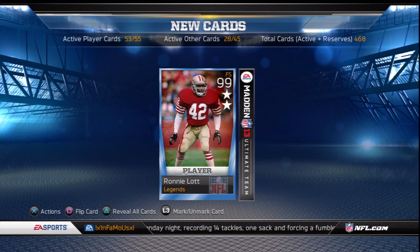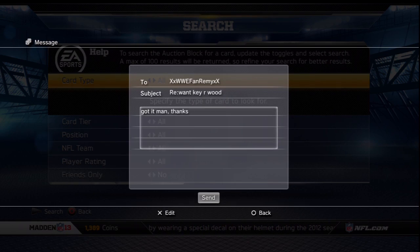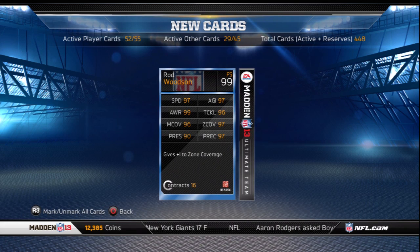As a result I received the coach card, and after turning him in received that 2 star legendary Ronnie Lott. A friend of mine, WWE fan Remy, offered me the Rod Woodson key card for 25k — I took him up on that offer and with that key was able to get the 2 star Rod Woodson. Shoutout to him for hooking me up with that card.